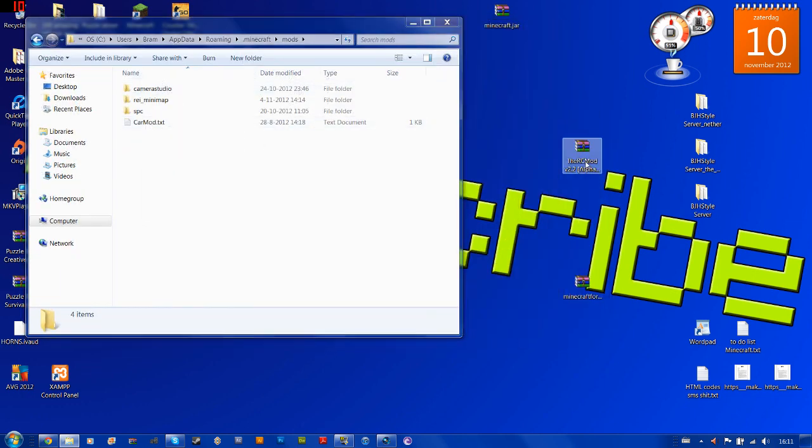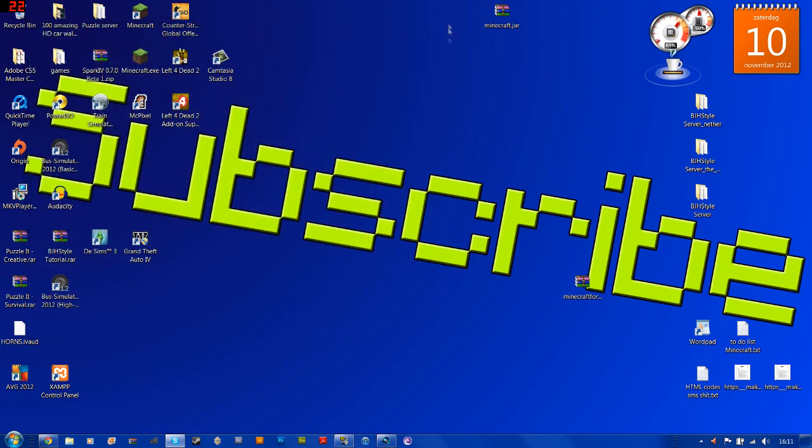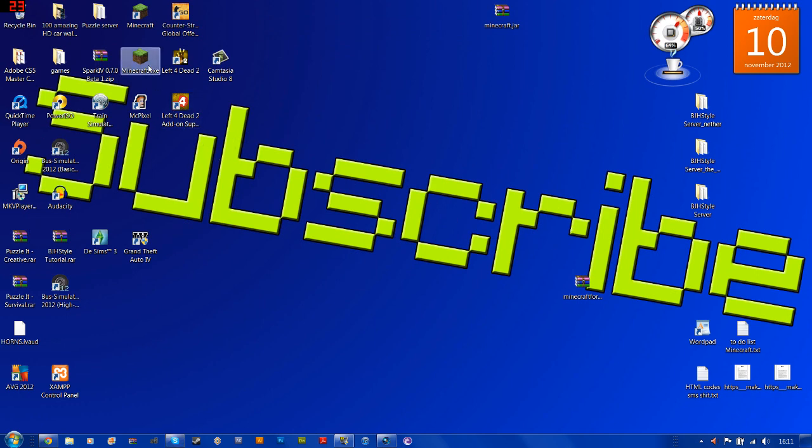I already have this folder so just open it — don't mind the other mods in there. Just get your RC mod WinRAR file and drag it into the mods folder like this. Now I can close it and now it should work, so just open up your Minecraft.